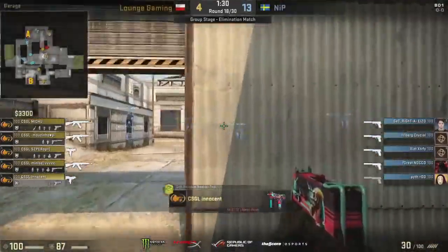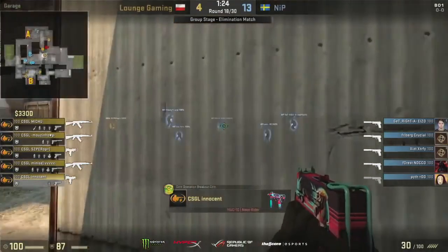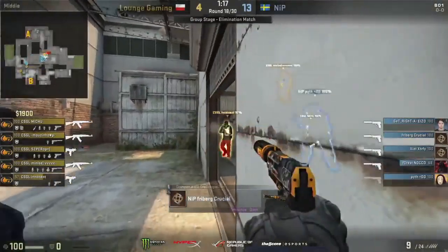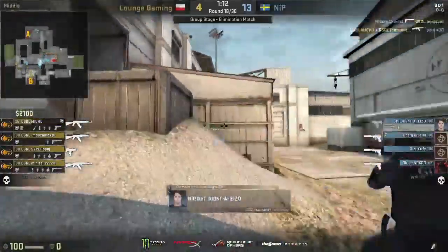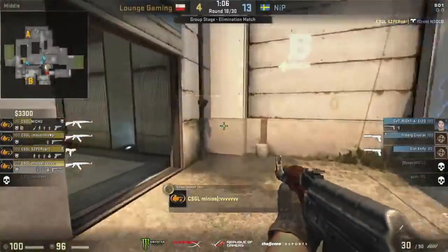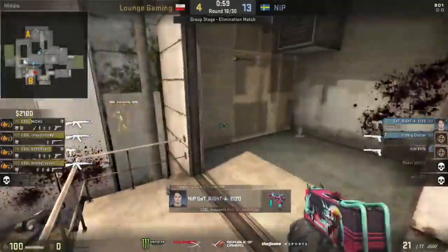Yeah, totally understandable why NiP wouldn't go for any upgrades — they've got such a huge round buffer. They can just bide their time, wait until they have a really solid buy, then go for it and make sure they make it count. All five players this time will be occupying mid — this gives them a faster rotation to both sides if they do hear the bomb being planted. Here we go, they're going to be starting to charge through. Freiburg has landed himself the kill into Innocent. This round could get interesting, although Pit has just fallen to the hands of Mihu.